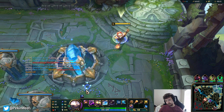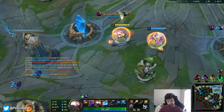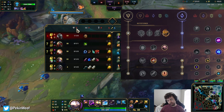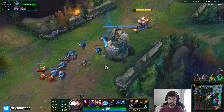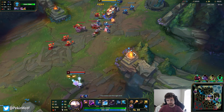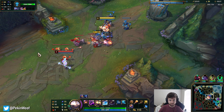We're building toward Nashor's Tooth and a Dark Seal to snowball. These are the runes I'm running — I don't know if they're the absolute best, but Conqueror is nice and Legend Tenacity means you're not just getting CC'd to death. Conqueror gives you bonus AP when you're building AP, so it's a good fit this game.